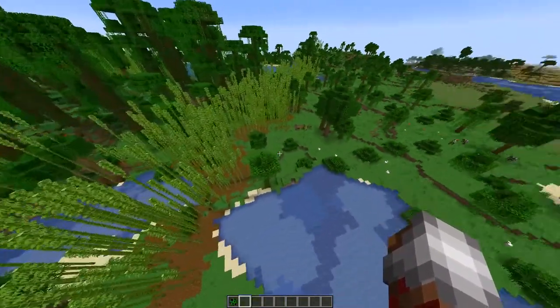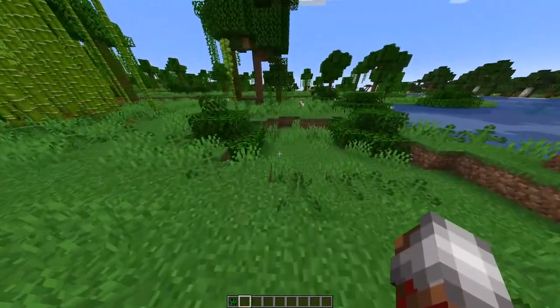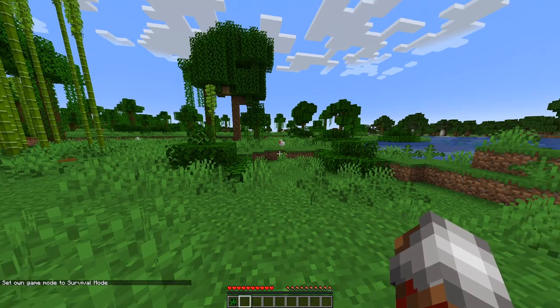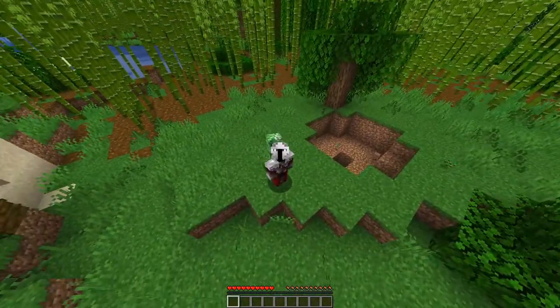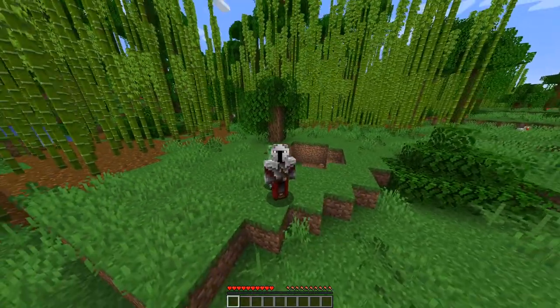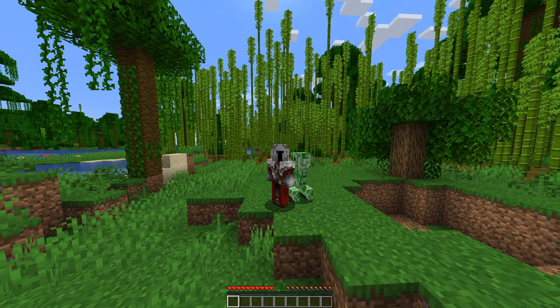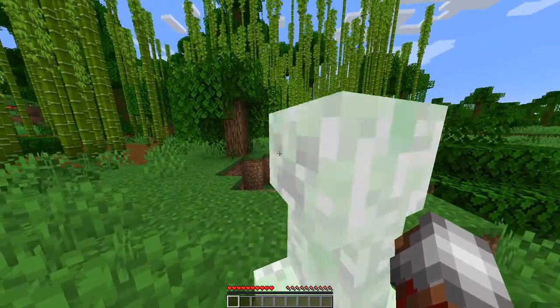Let's use this jungle biome as an example. I'll place down a creeper and show you what it does. The creeper should be coming up behind me, and as you can see it's not attacking me — all because I'm not looking at it. But when I turn around and see it, it blows up.